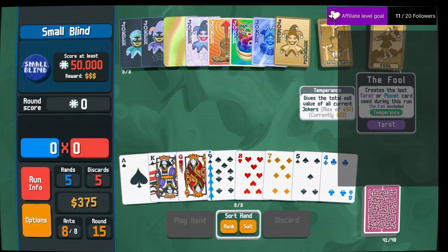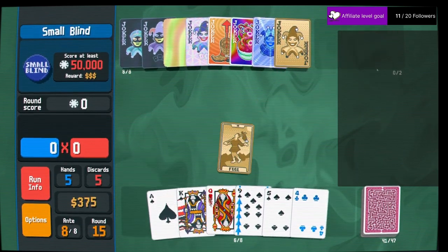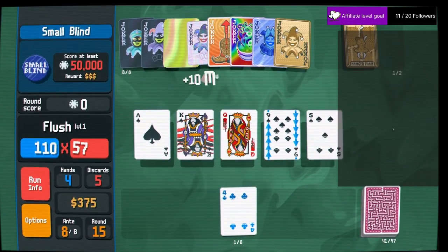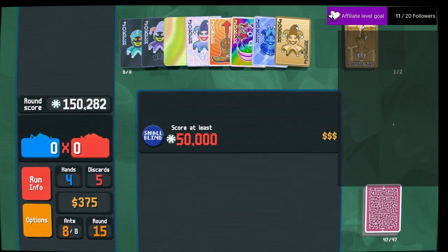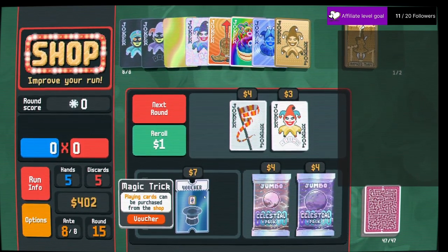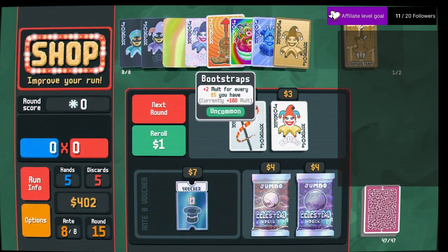Flush — where does that take us? 150,000. This is insane. This is a done challenge. It's a $402, 160 multiplier. Reroll — four of a kind, straight, full house, three of a kind, pair. Let's do the pair.